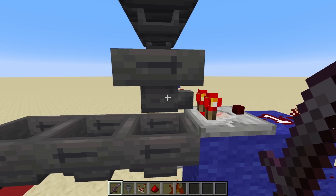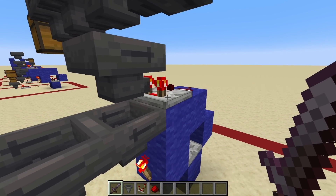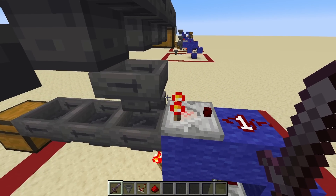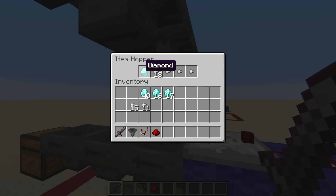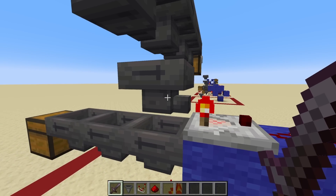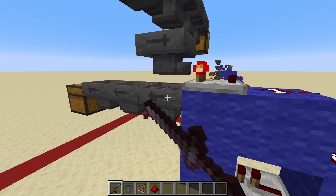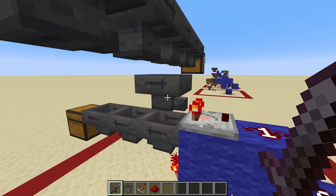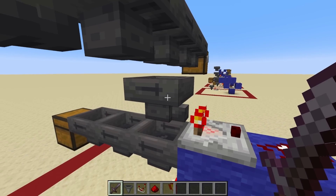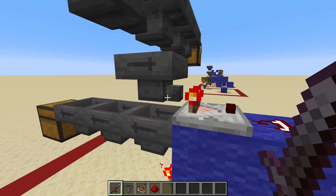Something else you might notice is that this hopper is not pointed down — it is pointing to the side, and this is actually very, very important. This whole item filter works because this hopper is able to retain its items, but it wouldn't be able to if it was pointed down — it would just drain all of its contents into the hopper below. By default, the lower hopper is the one being locked, not this one. So if you're making an item sorter of your own, make sure your filter hoppers are not pointed down — make sure they are pointed sideways. This is a common mistake a lot of people make.